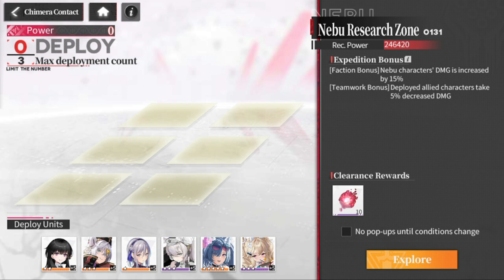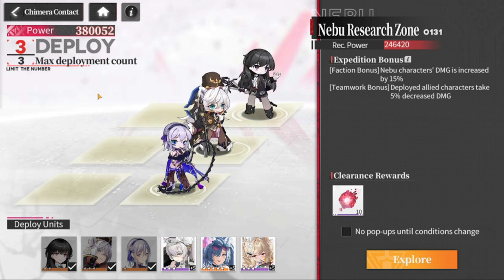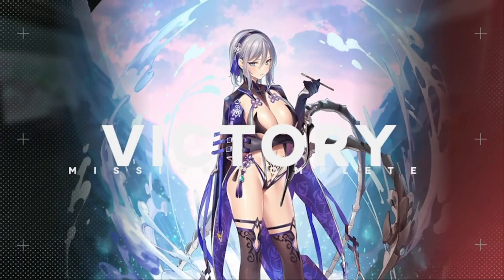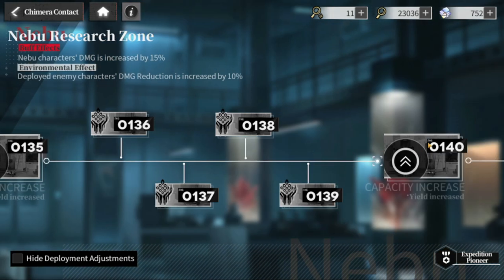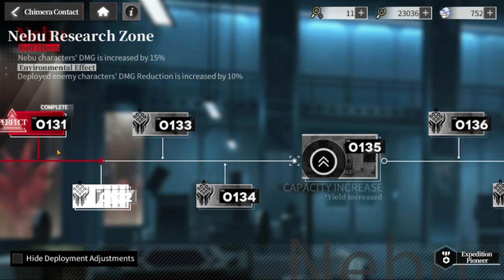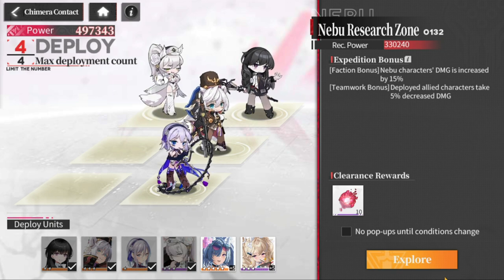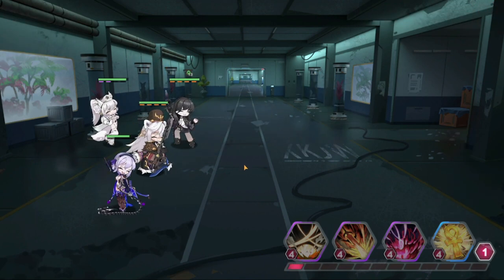At level 131, you deploy three characters — one, two, three — and every time you advance you can explore. You can skip through and get the results. As you go through the halfway point, your roster fills up and goes back to a few assigned. Only three to four can be deployed here at a time.